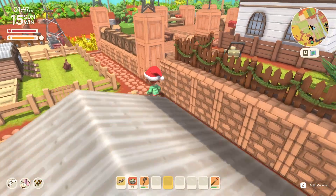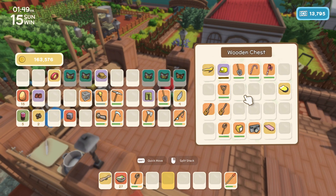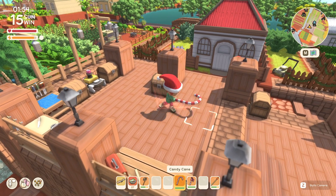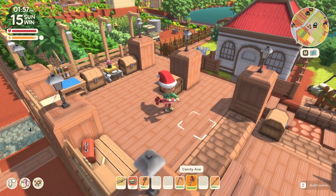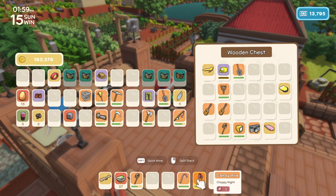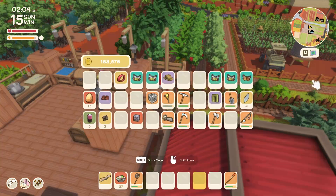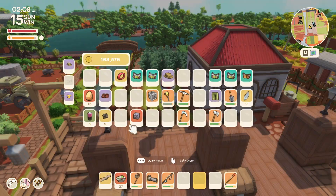Oh yeah, I did forget to mention from last episode — we did get some special items. I got this candy cane axe right here, so obviously I got a weapon, and it jingles! I don't know what level it is, like maybe a copper axe or something. I haven't tested it out because, well, I've got a chainsaw. I really don't need an axe, but it's kind of nice to have those different special items.